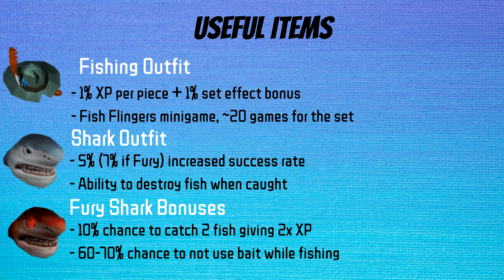If you upgrade to the Fury Shark outfit, the increased success rate goes to 7%, and there is an extra bonus where you have a 10% chance to catch a second fish, which gives you 2x experience. If you own the fishing outfit, the XP boost will translate over to the shark outfit. You start to get shark outfit fragments when you hit 70 fishing, and once you hit 80, you're able to craft pieces of the outfit.